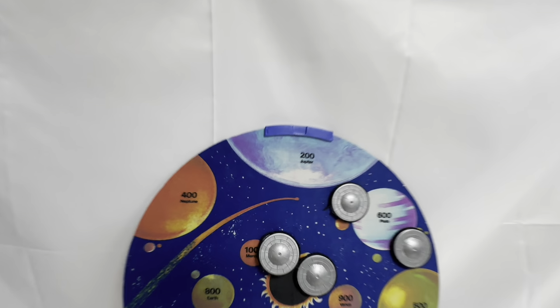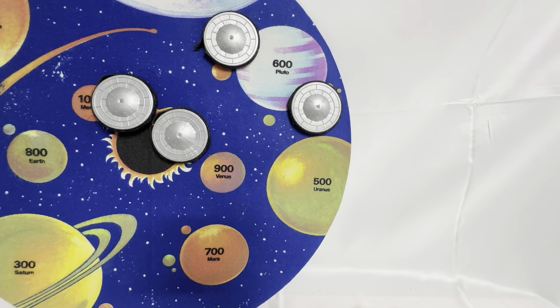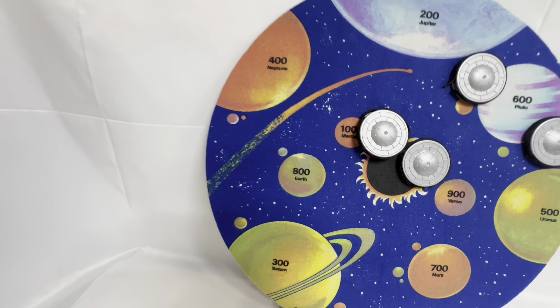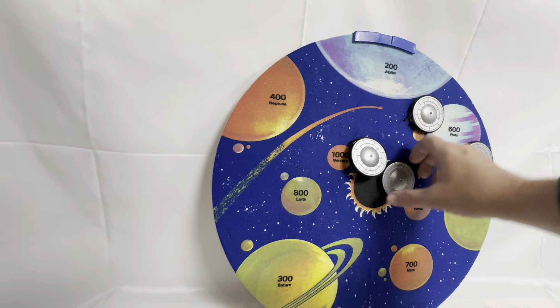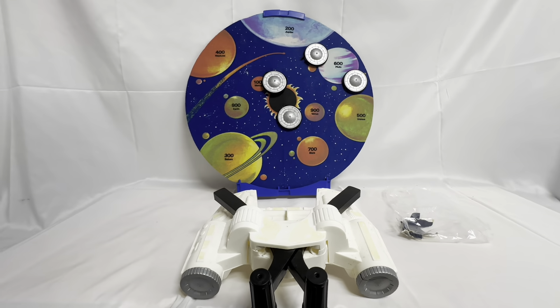Let's zoom in so you can see the board properly. You've got Neptune 400, Jupiter 200, Pluto 600, Uranus 500, Venus 900, Mars 700, Saturn 300, Earth 100, and Mercury is 1,000. You get nothing if you land in the sun.